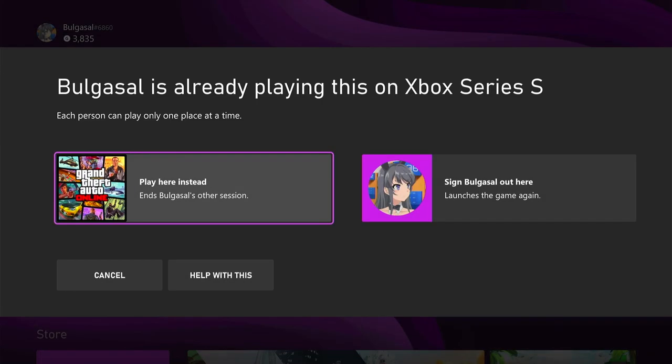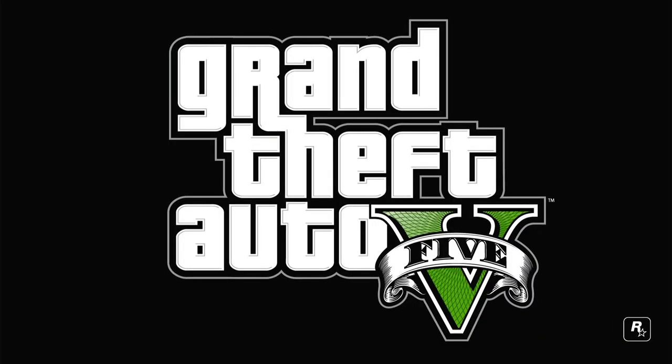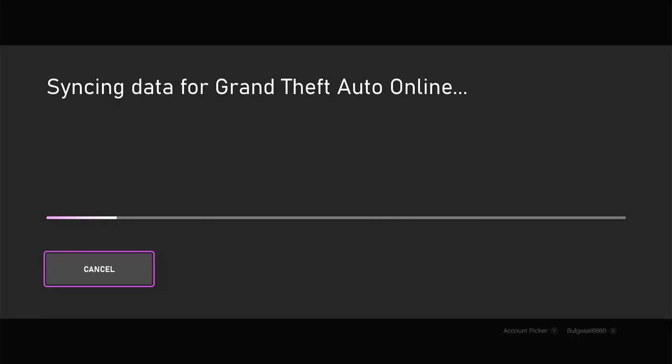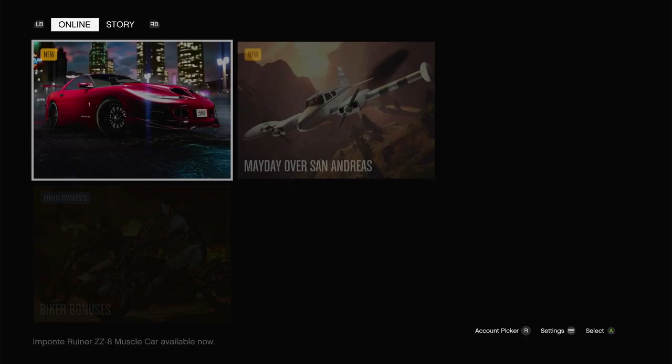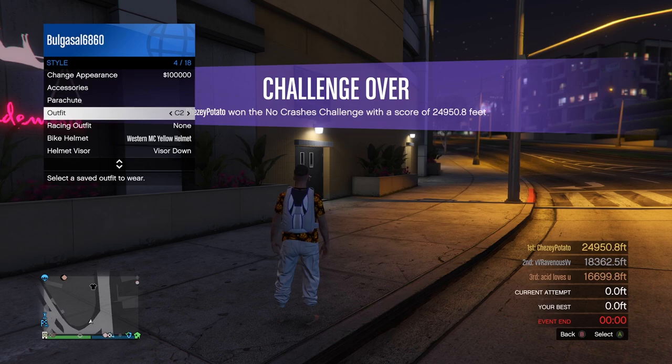Next, going onto console 2 or having a friend help you out, you will need to start up GTA. Now accept the play here instead alert. If you get a syncing data alert, select sync from last saved data, then select sync from the clouds. Now make your way into an online session. Once you get into an online session, select the outfit with the component, then wait for the orange loading circle before closing the game.